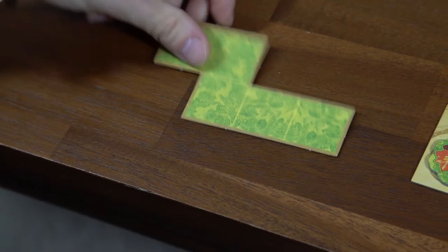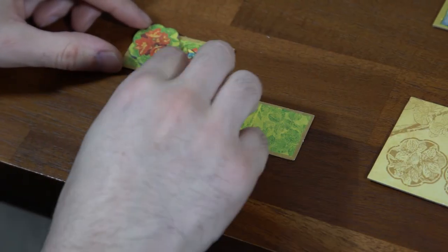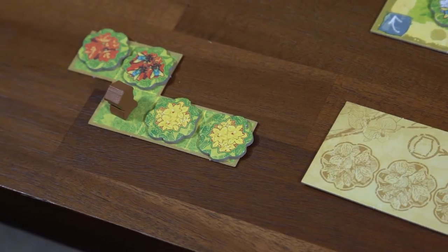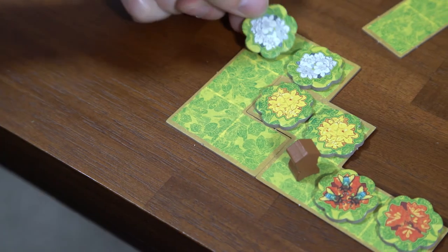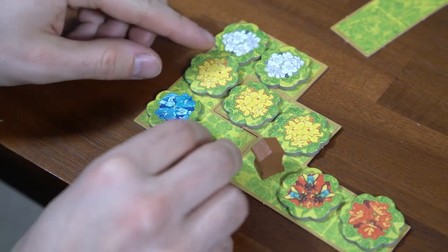Rather than taking tokens off the central board, you can fill a field on your turn instead. You'll do this by taking one of the available fields from the common supply and filling all five of its spaces with any combination of orchid tokens and/or hives from your supply. You may not leave empty spaces when taking this action. If you already have at least one completed field, you must place any new fields adjacent to existing ones. When placing these fields, note that you can rotate them or flip them in any way you'd like.